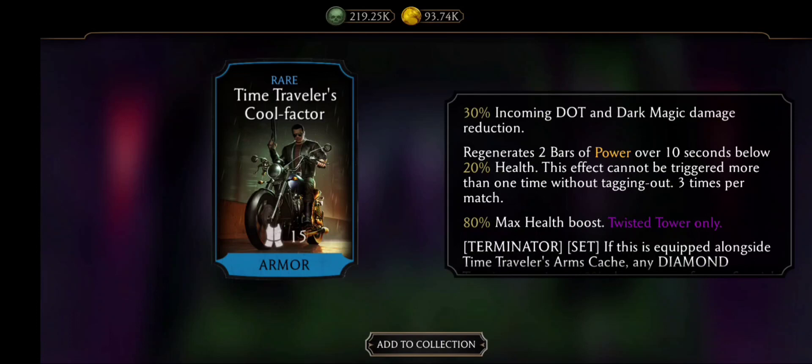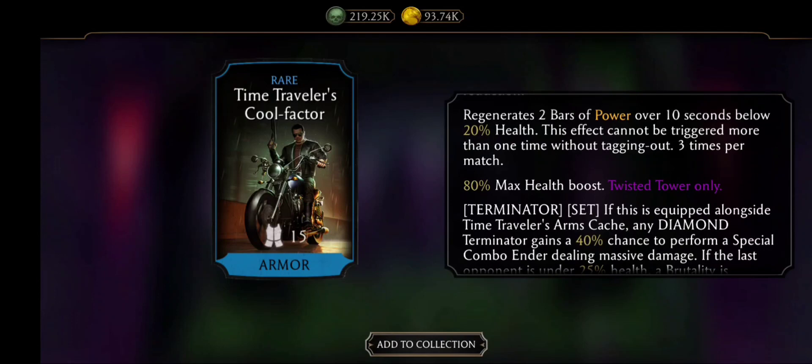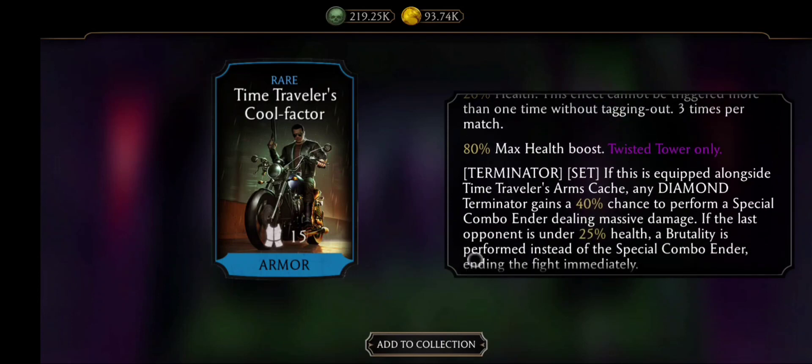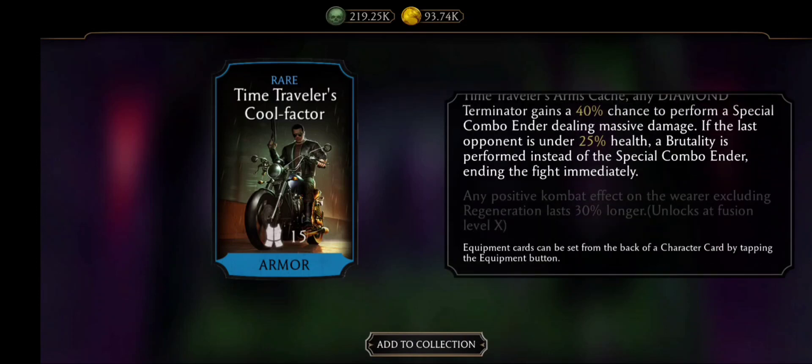Time Traveler's Cool Factor: 30% incoming dawn, dark magic reduction, regenerate two bars of power over 10 seconds while below 20% health — that's also very good. And then the regular health boost that comes with it, and the rest of the effects that aren't quite there yet because you need to fuse it up.